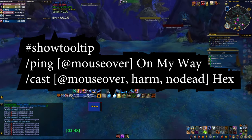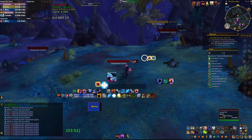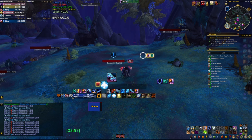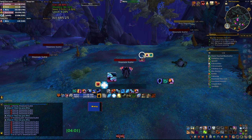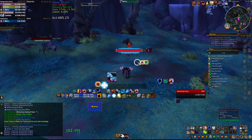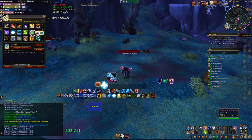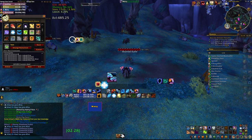Hopefully this is going to reduce the number of overlaps that you have CCing Incorporeals this coming week. If you want to find out more about this topic, check the description to find videos about a weak aura that notifies you every time an Incorporeal spawns and how many of them spawned, as well as a macro for CCing Incorporeals on every healer class independent of what character you're logged on, so you don't have to make a separate macro for every single one of them.